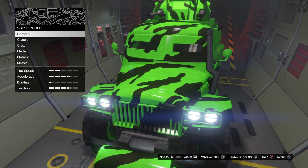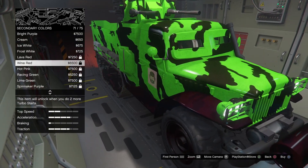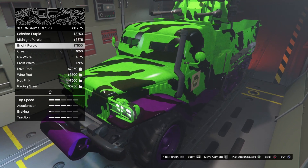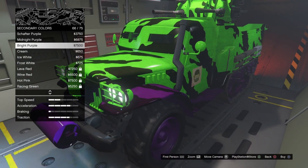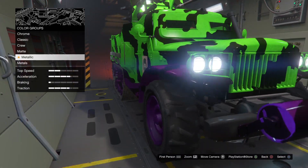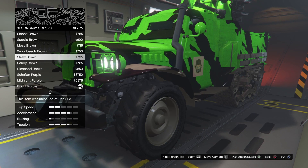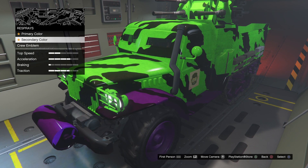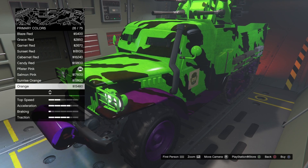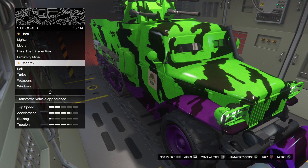There are weapons — let me check. I haven't unlocked it, that's weird. I'm gonna add green as the primary and the second is purple. Yeah, that's cool — it's like a nice combination. Oh yeah, these machine guns are big!